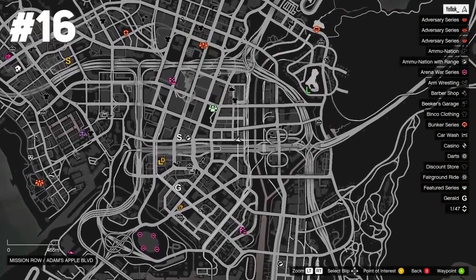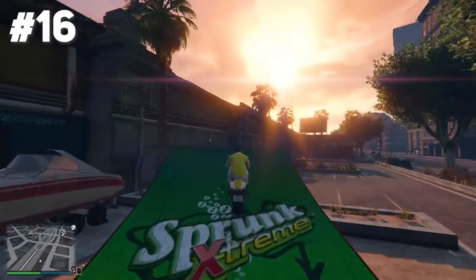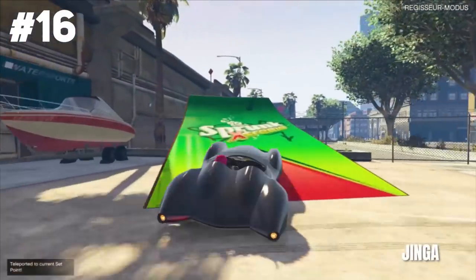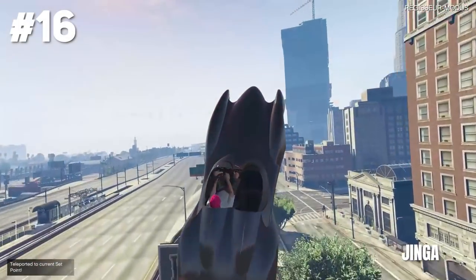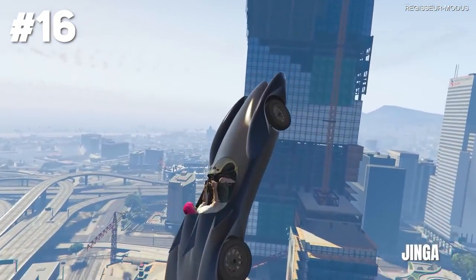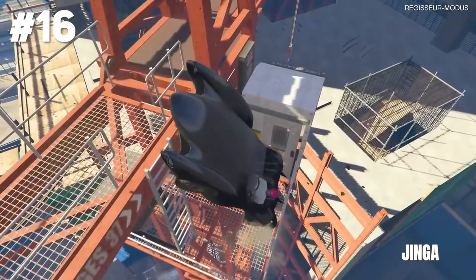Stunt jump number sixteen is located at Adams Apple Boulevard. Here you just gotta use that ramp, land on the highway, and that's it. The epic version has been hit by Chinga, who uses the boost of his Scramjet to land right on top of this crane here. Good job.